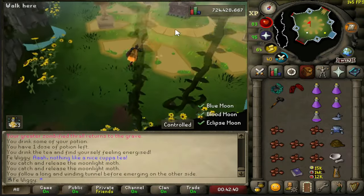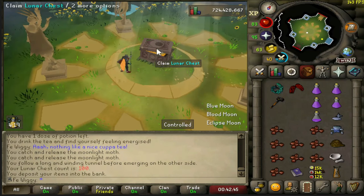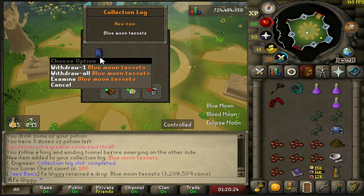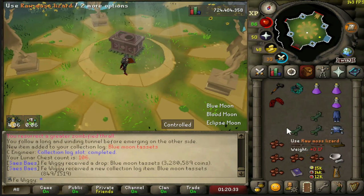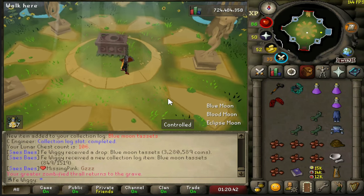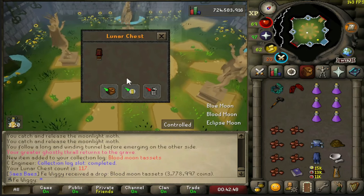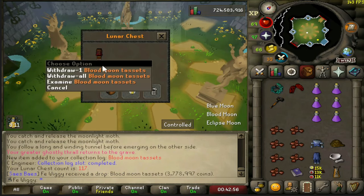This is going to be chest number 100. Never lucky. There it is - full Blue Moon set, that's nice. That means we can get duplicate Blue Moon gear now. Blood Moon Tassets - not bad. Now we have all the tassets, very nice.